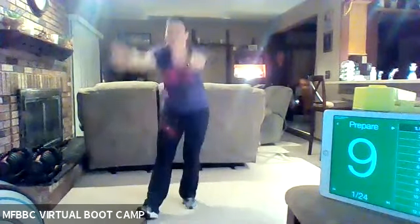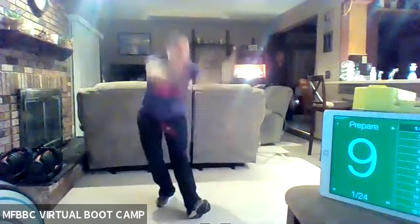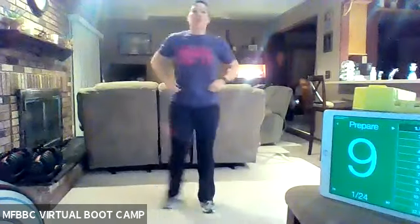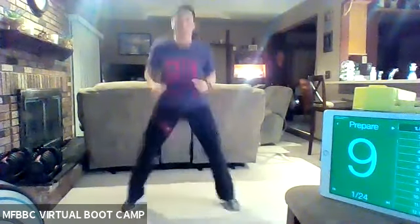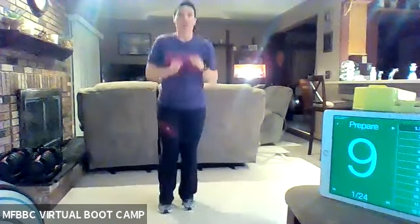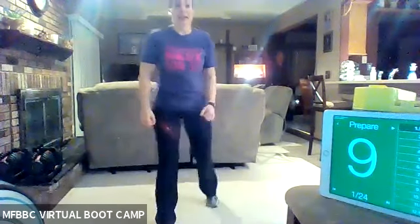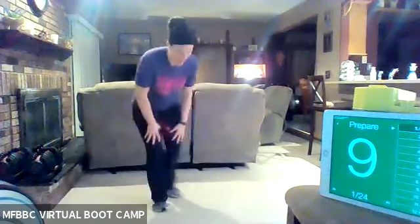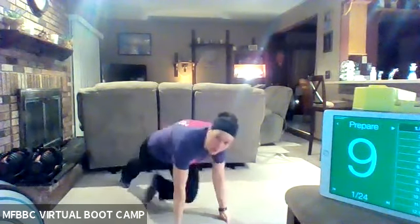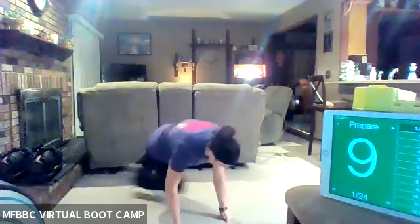Let's finish up with some hamstring scoops. Next exercise, you're giving me two squat jacks to two lunge jacks. Staying low in those legs — two squat jacks, then right lunge, left lunge. And then number eight, we're coming down to the ground. You're going to give me four regular mountain climbers and then four cross mountain climbers.